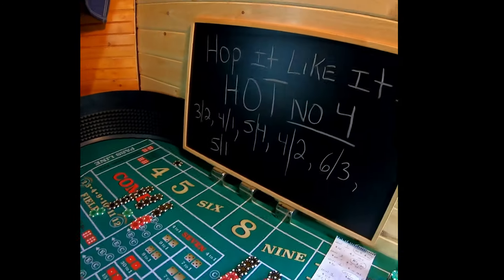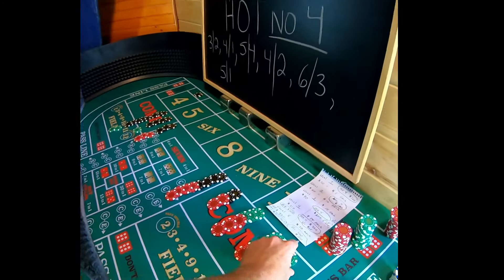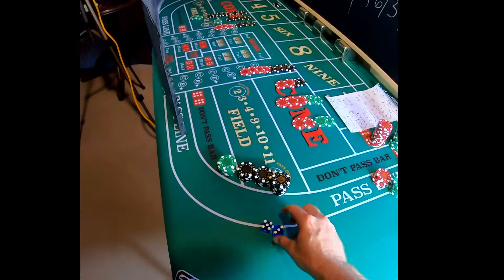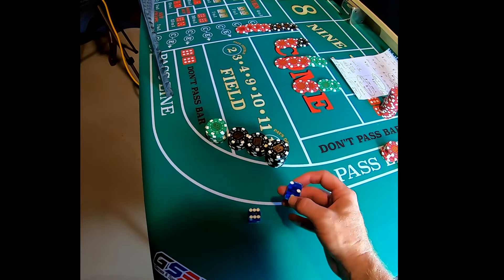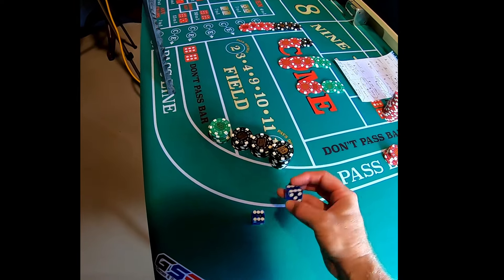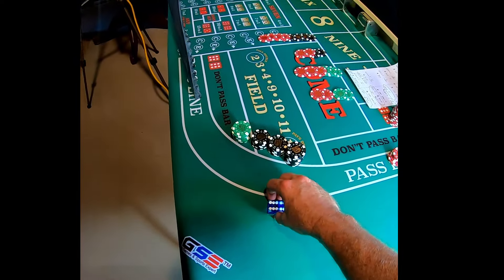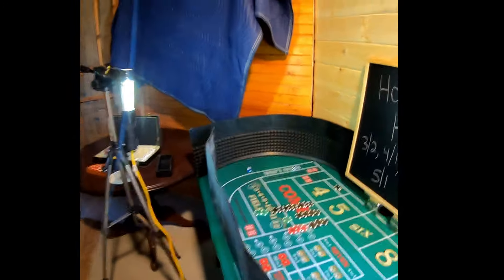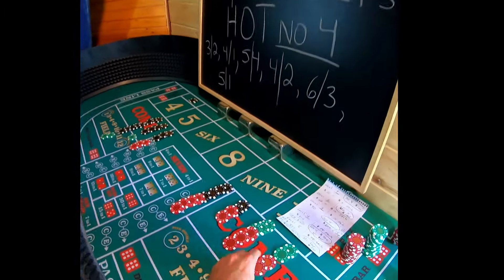That's the five-three — we would have won had we been betting something on the eight. We're going to lose this $30, which is no big deal, and now we're on level two. That's a $60 bet, so that's $10 per hop, $10 times 6. That's a six-four-ten — that doesn't help us, unfortunately, so we're going to lose this $60.